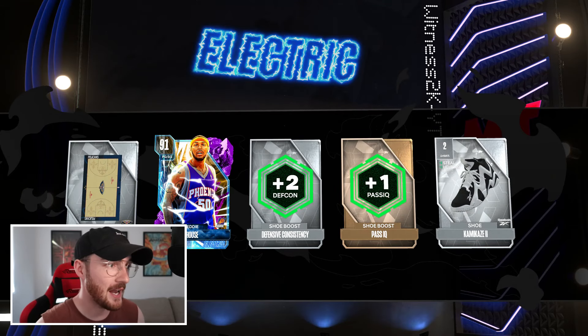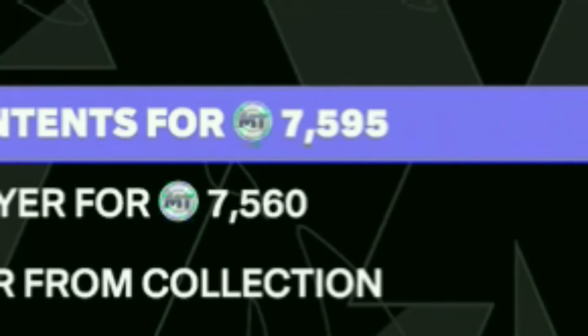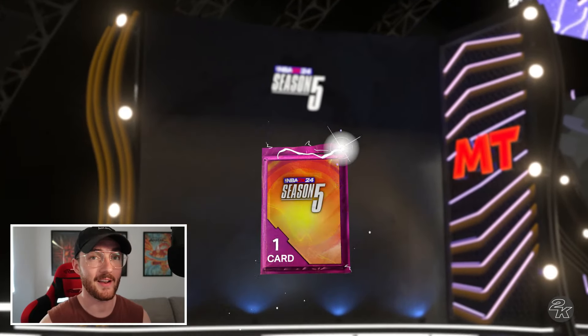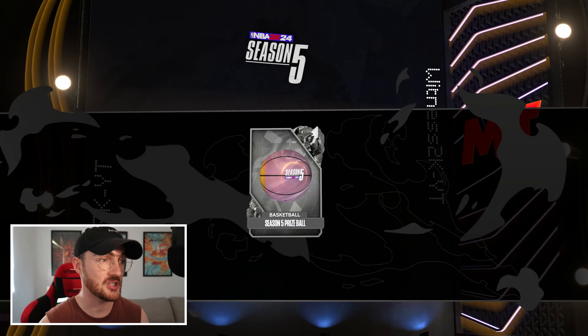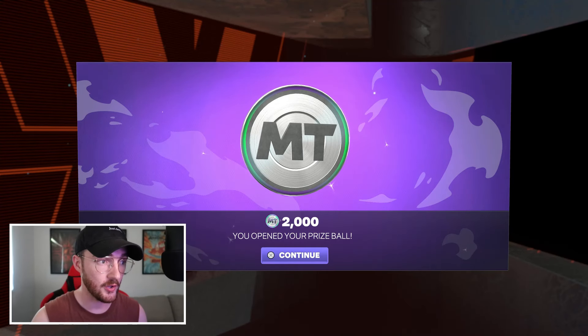Give me a pink diamond, please. It's going to be a duplicate amethyst that I already have, but I can sell that for eight and a half thousand MT - that is a dub in my books. Straight on to buying the next one. It's already so worth it, and I can only hope the next four are just as good.